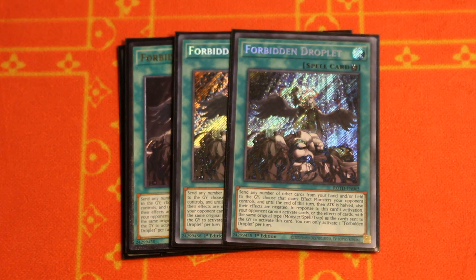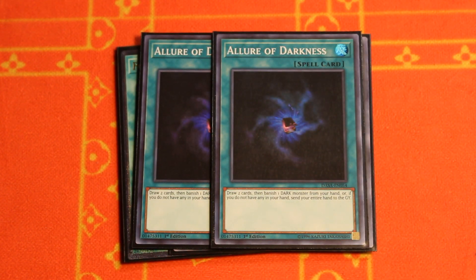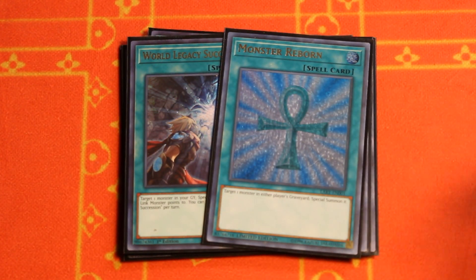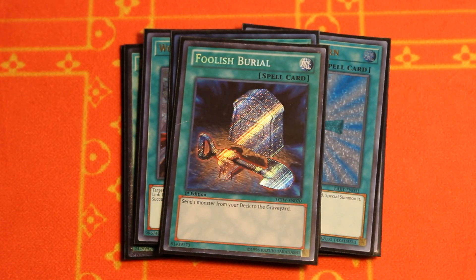We've got triple copies of Forbidden Droplets — it's your going-second card that helps turn off all those interruptions and gives you a fighting chance against those build-a-board decks. Moving on, we've got two copies of Lure of Darkness for additional draw power to go deeper into the deck. We're playing the one World Legacy Succession and the one Monster Reborn — basically they serve the same purpose: bring back Archfiend or Necromancer so you can continue to combo. The one For One to summon out Infernity Mirage from the deck.